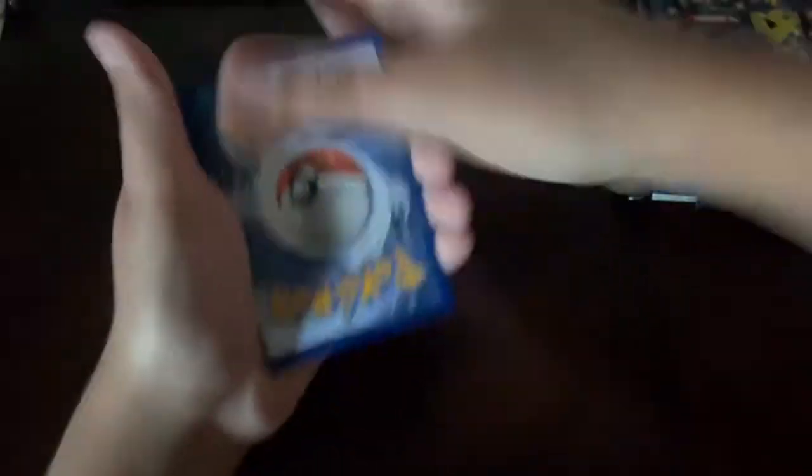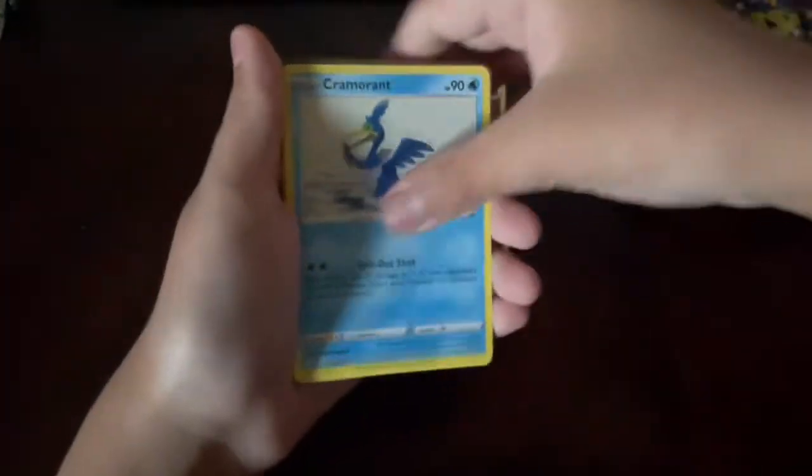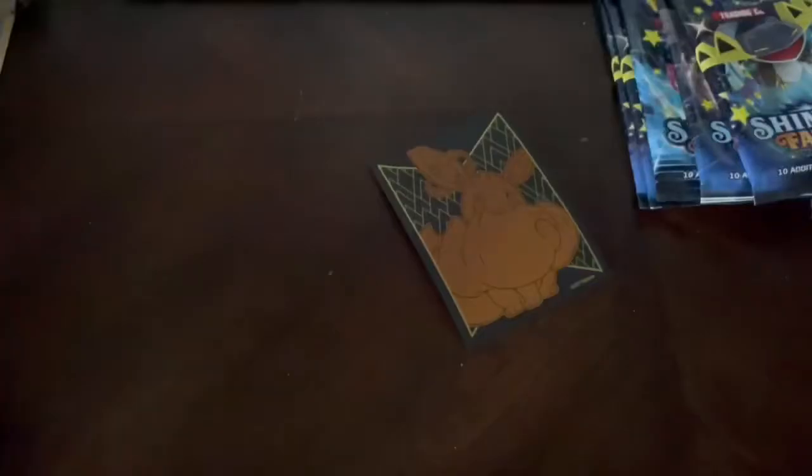Let's get into our second pack. I have a few videos planned to come out soon, so I'm excited for those. Snom at the front — code card. Four to the front. Pulls: fighting energy, Cramorant, Thwackey, Thwackey, Rusted Sword, Snom, Grookey, Snom, Rolycoly, Sinistea, Galarian Ponyta, Centiskorch V-MAX — let's go! Double hit!